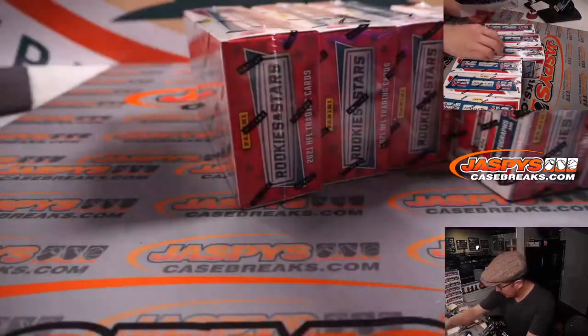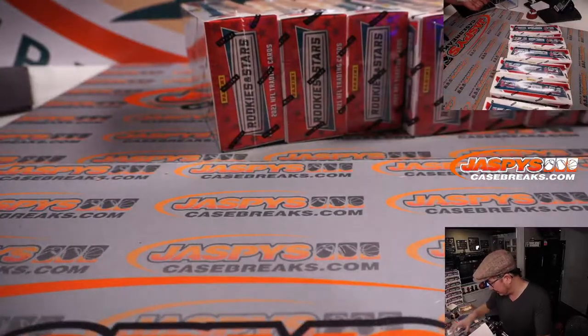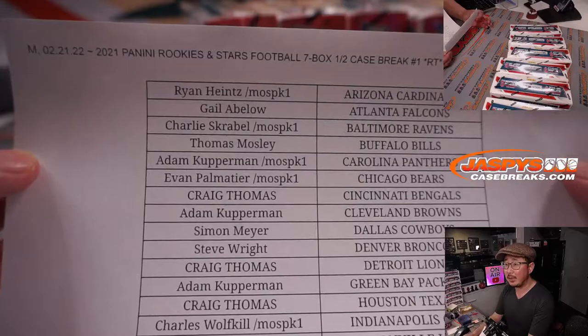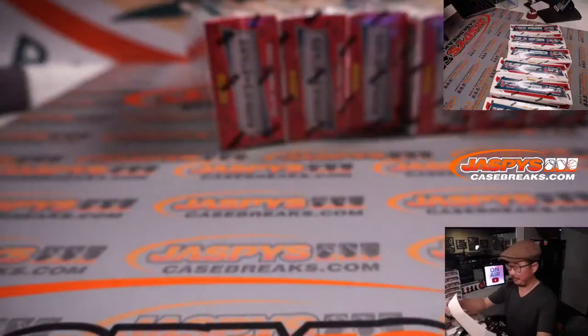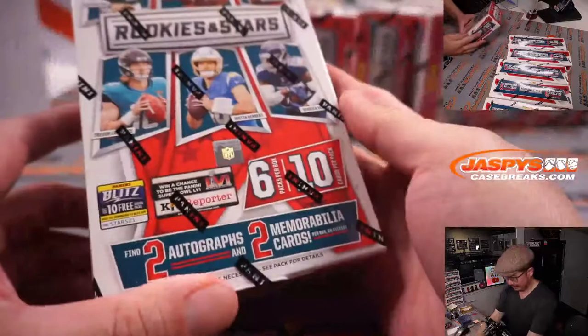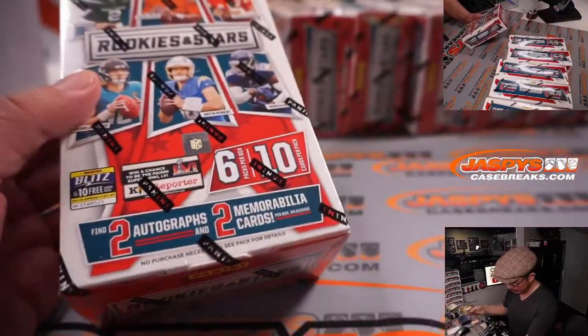All right. Welcome back, ladies and gentlemen. No deals done. Rookies and Stars, seven box, random team, number one. Thanks everybody for making this happen. I appreciate it. When's the last time we — I don't remember doing too much of this. Two autographs and two memorabilia cards per box on average.